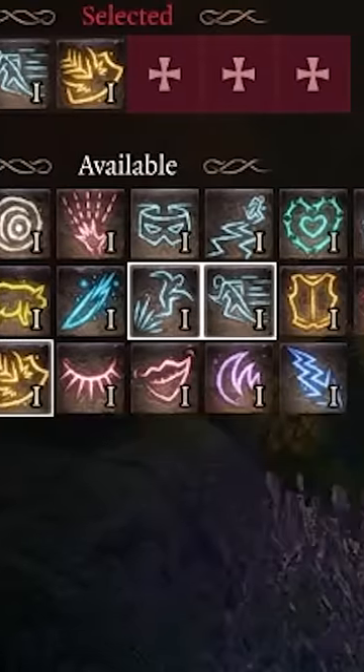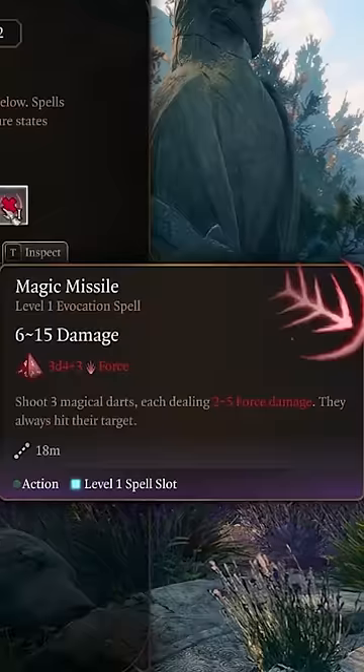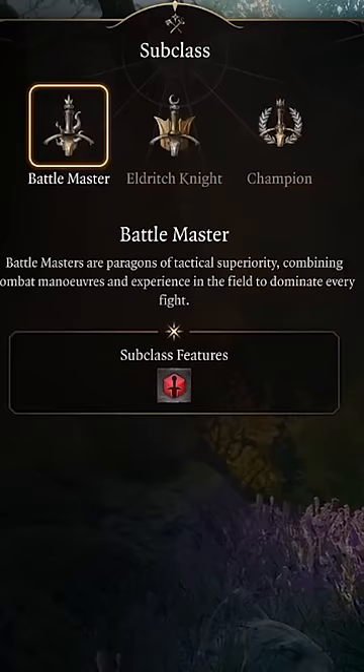Pick whatever other spells you fancy, but I like Find Familiar, Feather Fall, and Magic Missile. Follow up this dip with three more levels in Fighter.